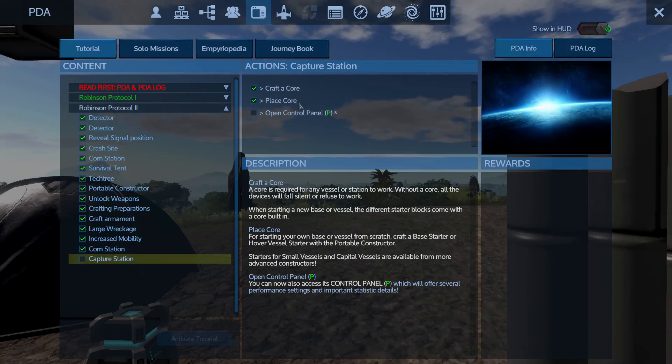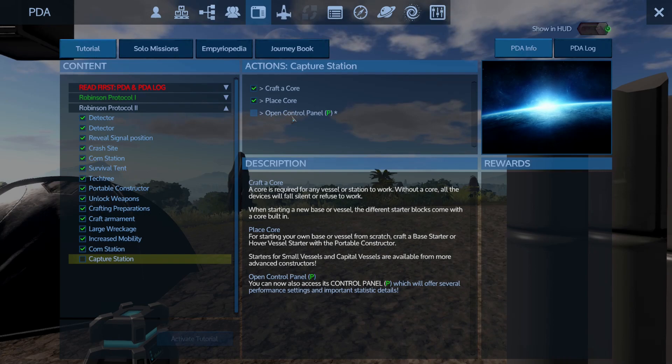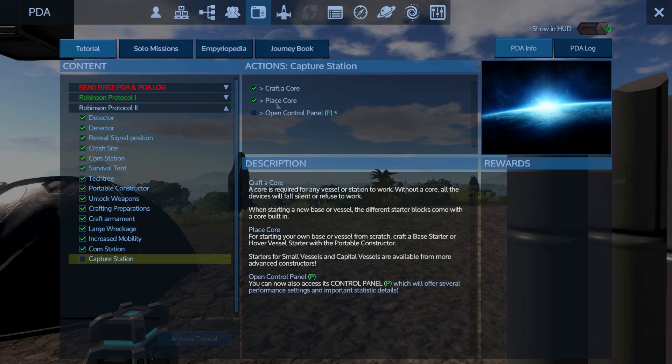Deploy bike — we didn't do that until later because we wanted to run around picking up plants for XP. Arrive at comm station — yep. Craft core, place a core — well, we just did that. But if you did it this early, the first time I did this I just followed these instructions, placed the core, and I got hit by a drone attack before I was ready. You're kind of just left trying to fight them off with a gun, which wasn't very successful. That's why I built the SV and got it armed up first — because now that the core is down, if we do get a drone attack we can fight it off very easily with the SV.